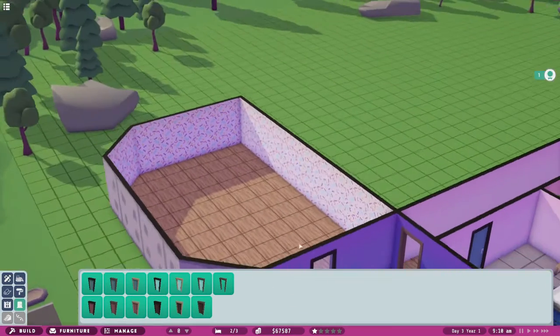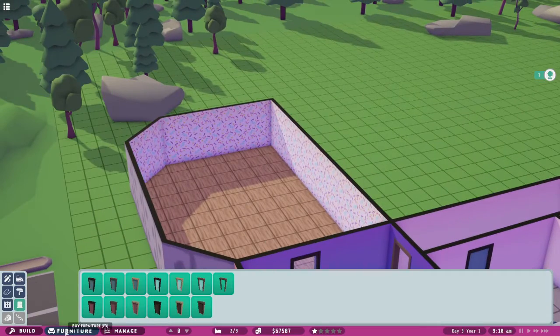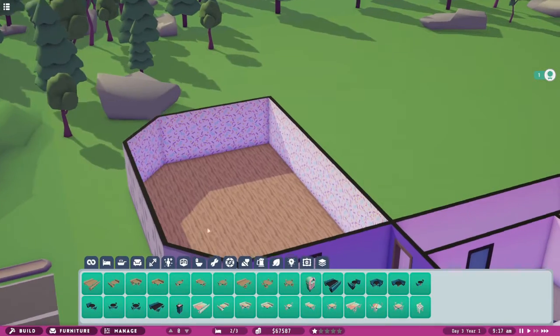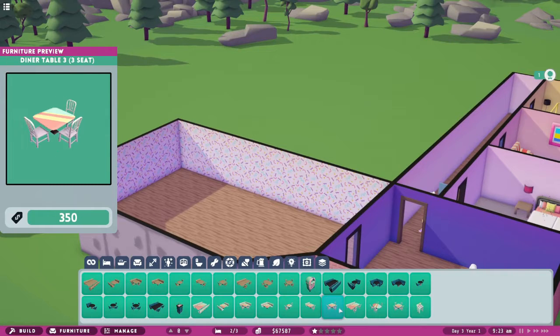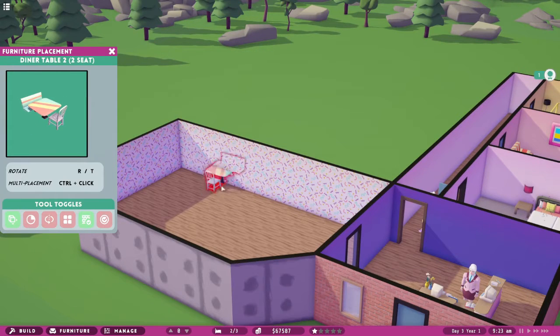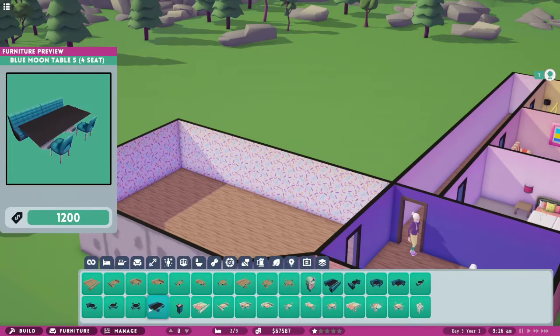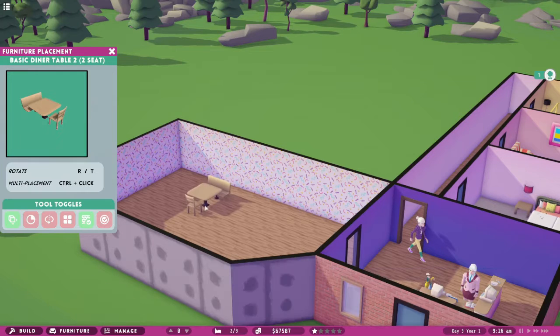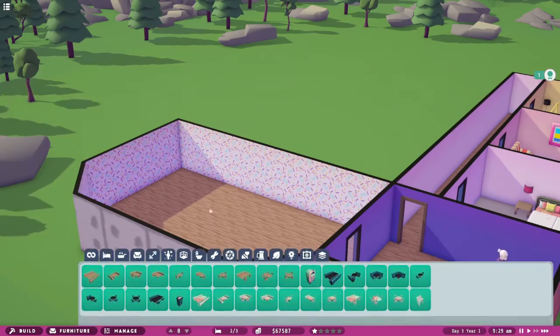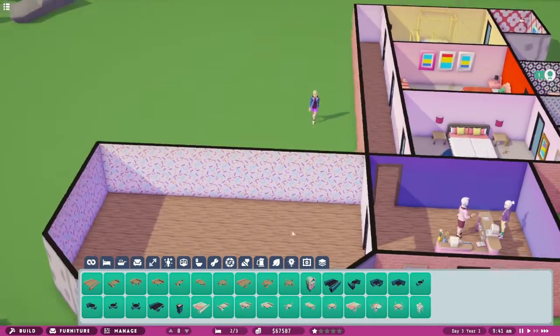Let's put a glass door so everyone can see that's the restaurant. For furniture - oh we've got booths! And diner tables, which would look quite jazzy with this wallpaper. Or moon tables, or just the basic diner tables. Our money - I keep spending without thinking - maybe we do the basic diner tables.